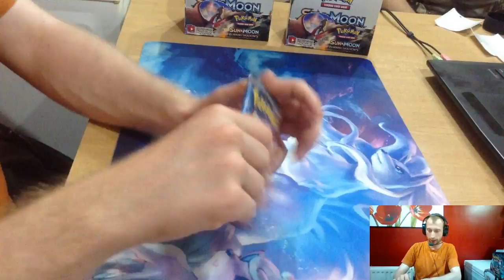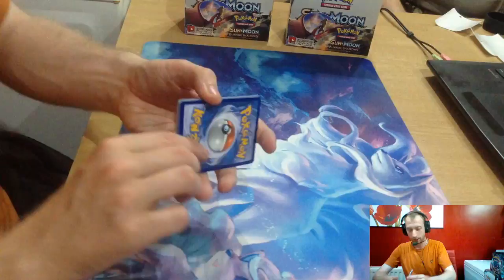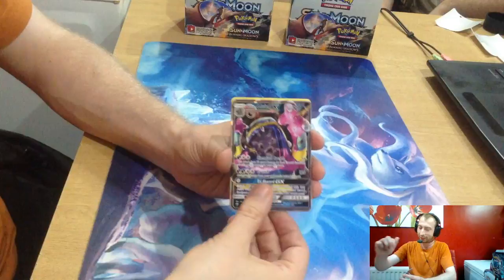Next pack — are we going to have any luck? Who's going to have the last GX of the nine? Is it going to be this pack or the next pack? We've got a Crabrawler, Mallow, Sandygast, Fennekin, Horsea, Bewear Mudbrae, Lulumuk GX, Fighting Energy, Lana, Metapod, and a Porygon 2.